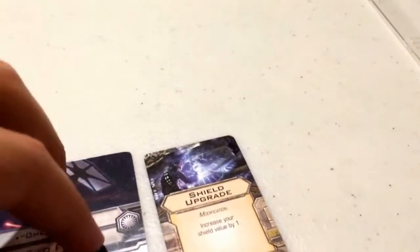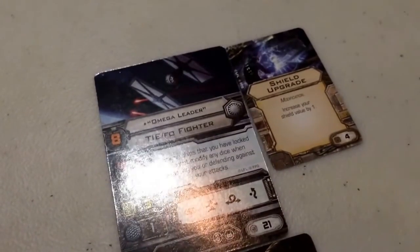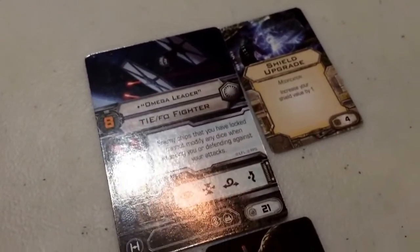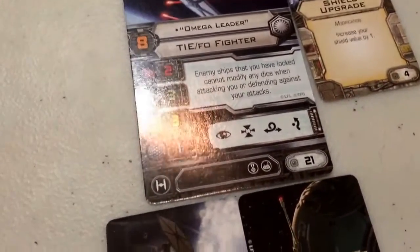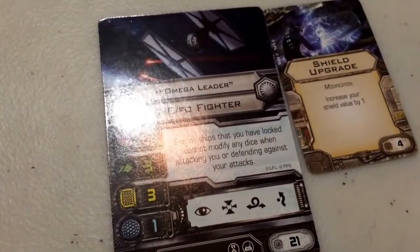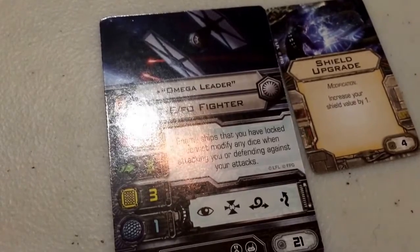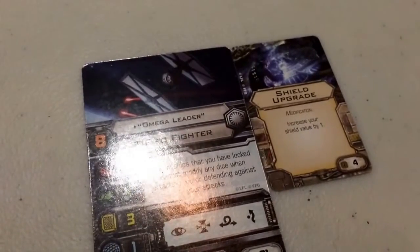So Omega Leader — if he has a Target Lock on a ship, they cannot modify their dice at all. If they're attacking you, they can't modify their attack dice. If you're attacking them and they're defending, they can't modify their defense dice. Plain and simple. The idea is complete action denial on the target he's locked onto. Like the Inquisitor, he's pilot skill 8, which means you can choose the order in which to activate your ships for greater strategic value. His modification is a Shield Upgrade, increasing his shield value by 1 for 4 points, giving the TIE FO Fighter the same damage threshold as the standard TIE Advanced, the TIE X1.